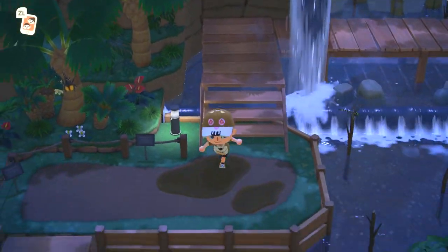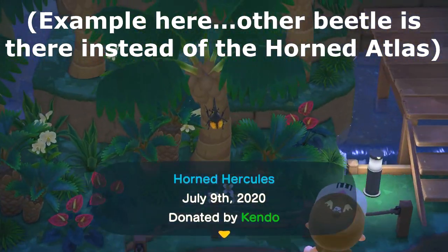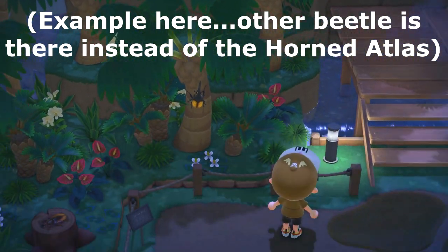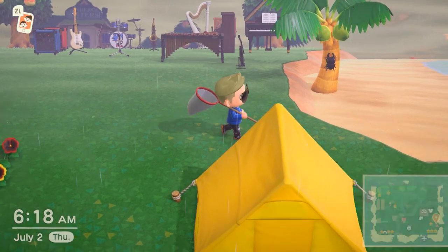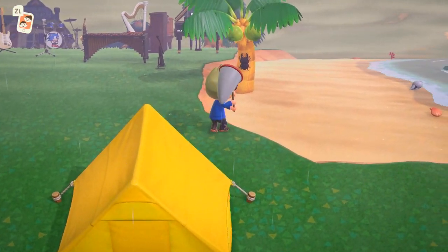Sometimes with these stags and tree beetles, they rotate their appearance inside the museum, where the sign will show its name, but the bug will actually be hiding, or just essentially not be there. Just come back later if this happens and you actually want to see it — you could just walk in and out, basically.